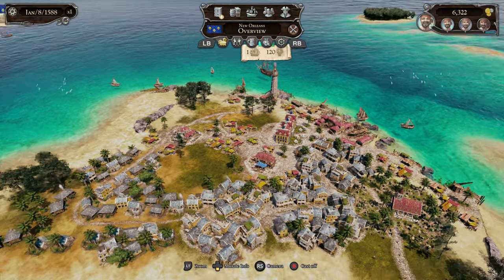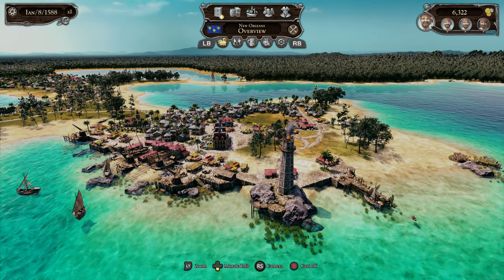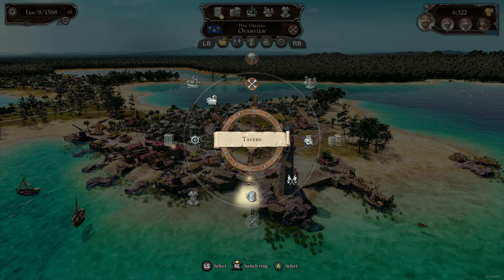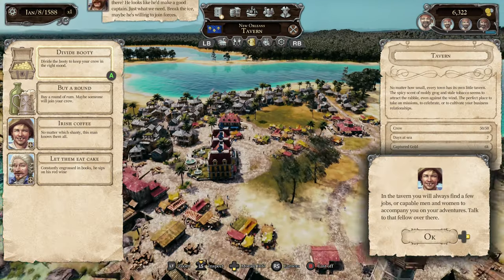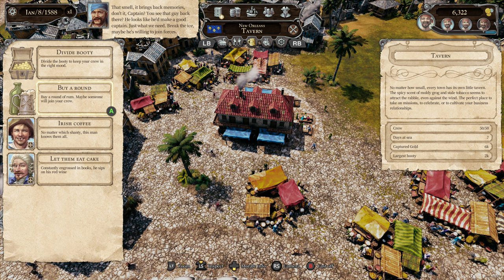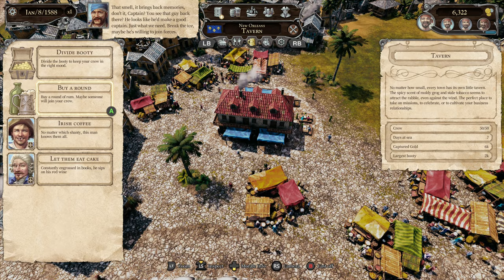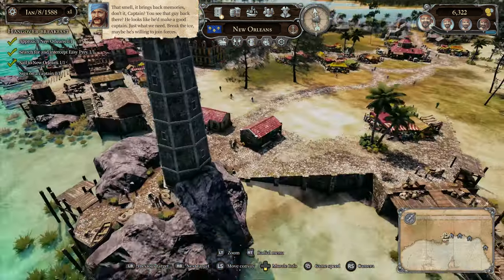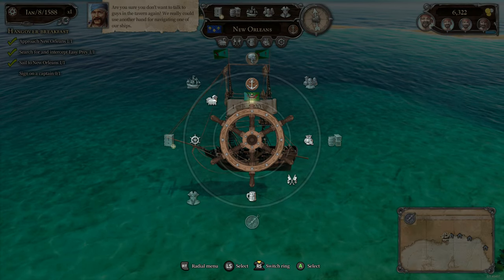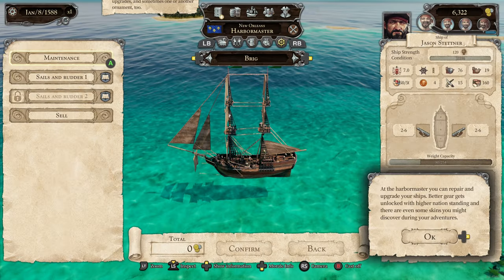The towns are actually detailed — it really does seem like a spiritual successor to Sid Meier's Pirates, but years later. Town overview, harbor master, tavern, governor — it's never a bad time to be in port. So yeah, there's a lot going on. You get to customize and make your experience however you want. Where do I get a captain? The harbor master.